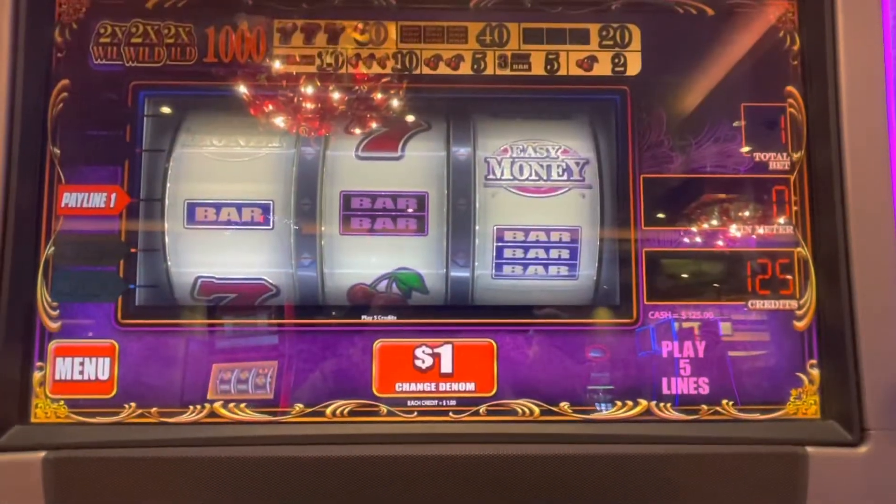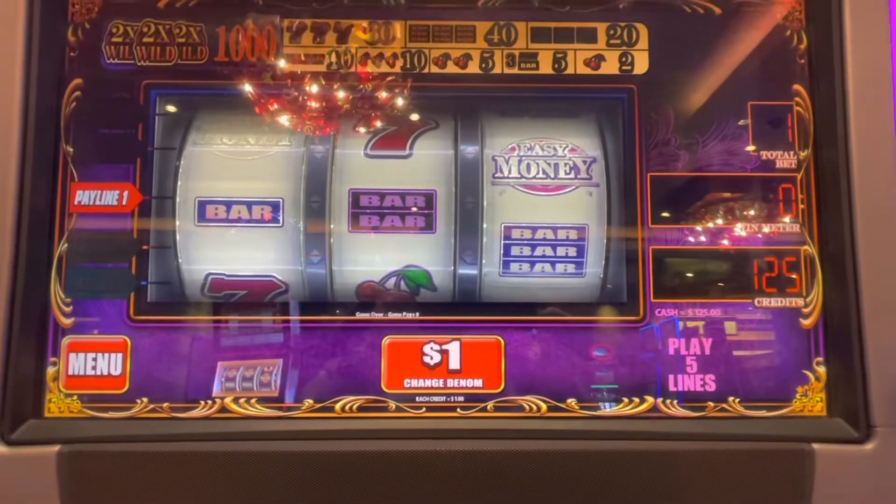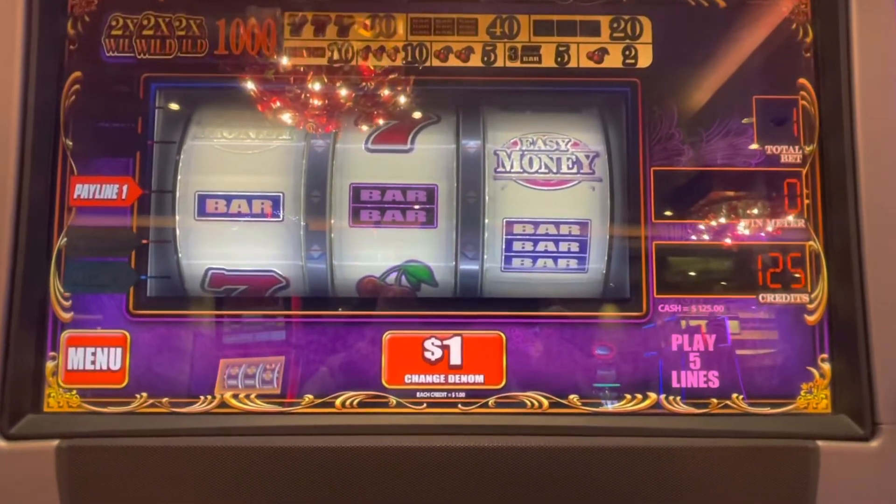Hey everyone, Gamble the Globe. In these next couple of videos you'll hear me incorrectly say 'Lumiere Casino,' which is not correct — it's the hotel. This is actually the rebranded Horseshoe Casino, so Horseshoe Casino St. Louis, Missouri. Really like it, great layout, very new, very fresh. Come check it out.